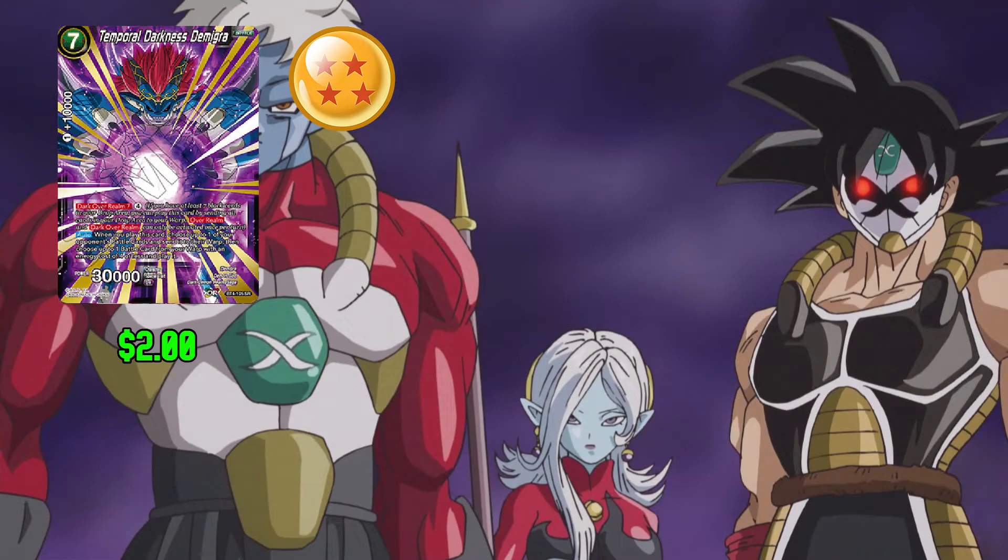Next up we have Temporal Darkness Demigra: 7 any and 1 for 10,000 combo power. This card has Dark Overwhelm with 7 for 4. When you play this card, choose one of your opponent's battle cards and send it to their warp. Then choose one of your battle cards with an energy cost of 4 or less from the warp and play it. This card has 30,000 power.